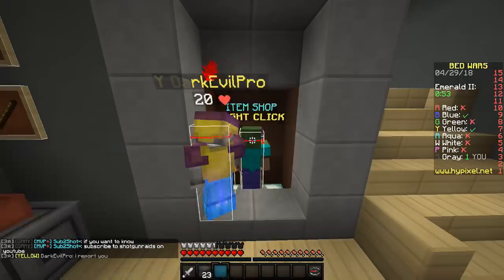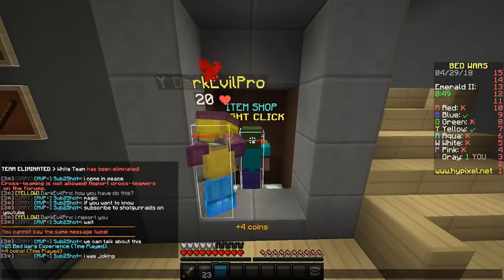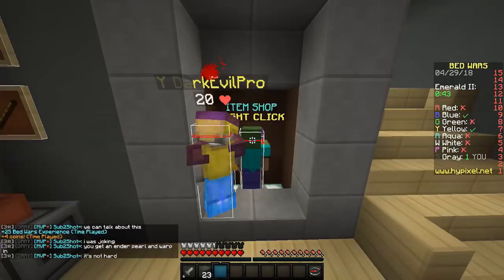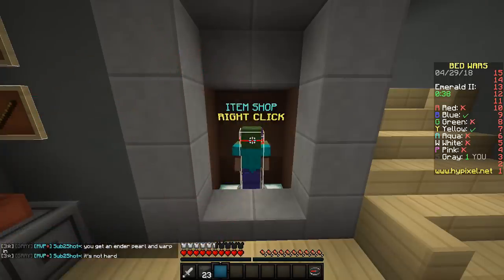It was a joke. Wait, we can talk about this — I was joking. You get an ender pearl and warp it in, it's not hard. Okay, okay, never mind. I didn't know he was going to say that extra bit there. I've seen so many people do this, by the way — I'm not even the founder of this glitch, which is why I actually said that.